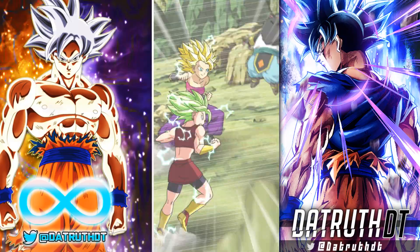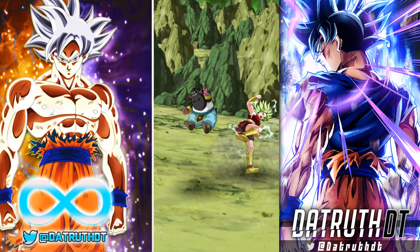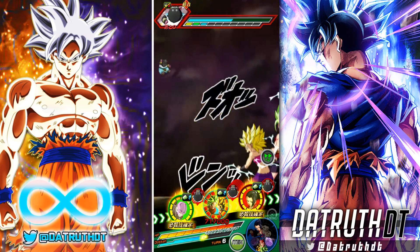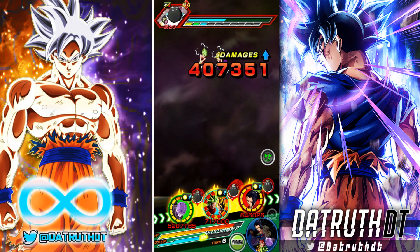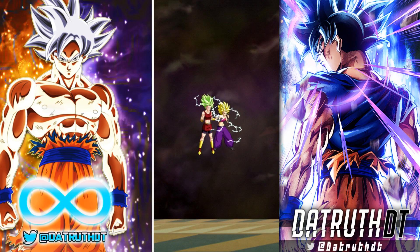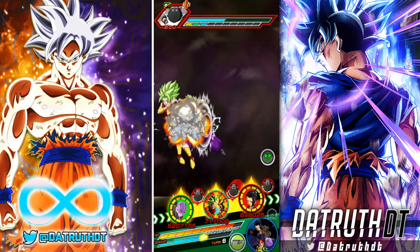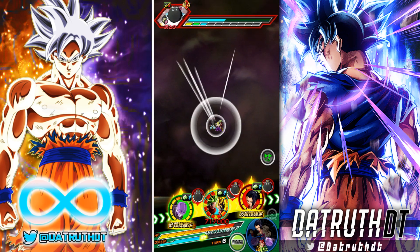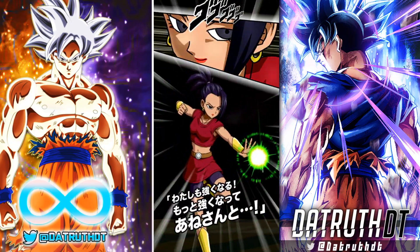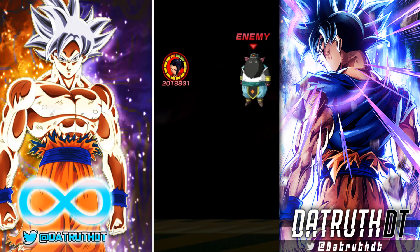Physical Future Gohan - I feel like there's a chance he's actually the next EZA TUR, because rather than going in order they're just going by theme now. That's why Hit EZA'd with this celebration. The next celebration is definitely future-centric since we know that LR Prime Battle Trunks is getting an EZA, and the Future Android 17 and 18. So I think Physical Future Gohan is probably the character we're gonna see EZA'd. Every celebration now is like a minimum of five EZA units.